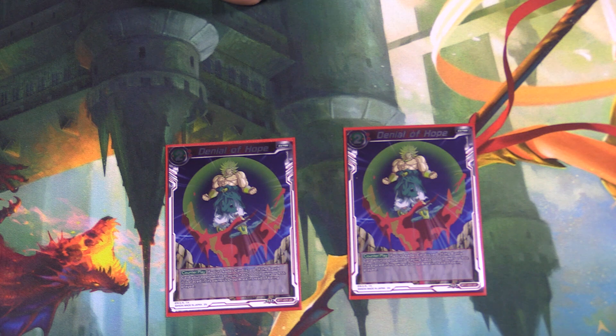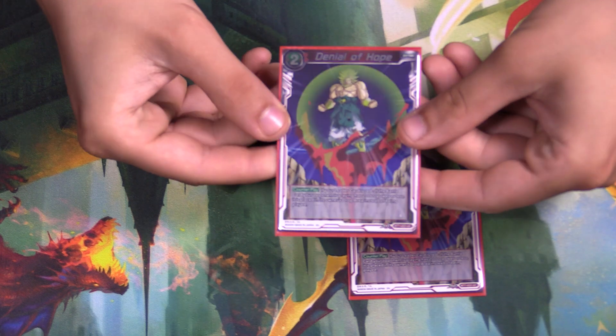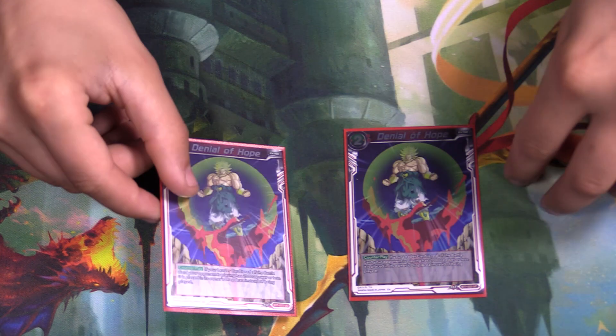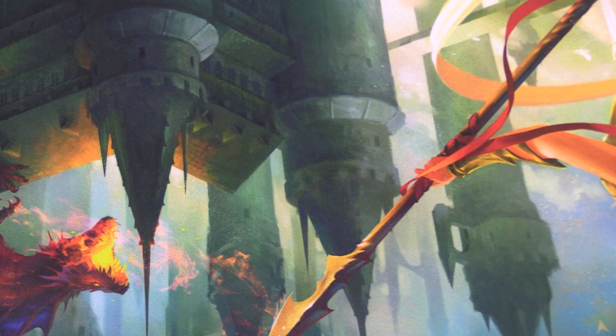The Denial of Hopes — it's red preemptive strike but with a nice green element going on. It doesn't even care about CMC. Is it powered 20,000 or less? Well, it's dead. So it's really nice for getting rid of big bombs like Zeno. If they chain a Trunks into Zeno, you can respond — they say they want to play Zeno, and no, you're not.